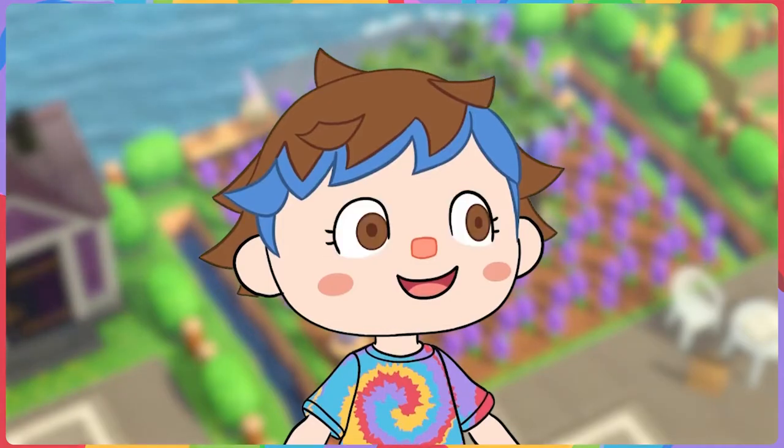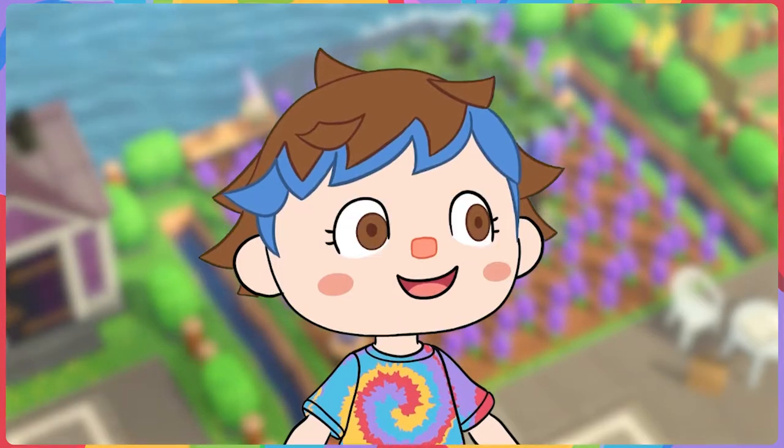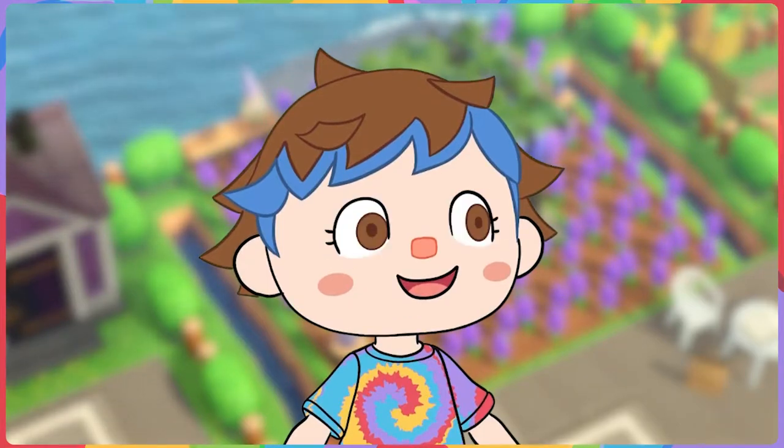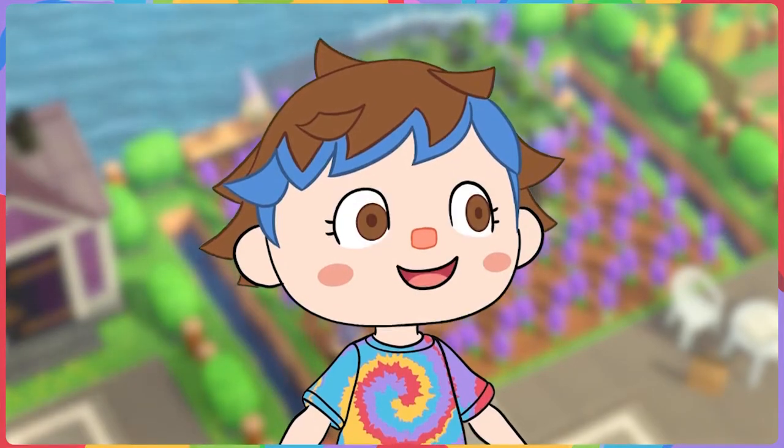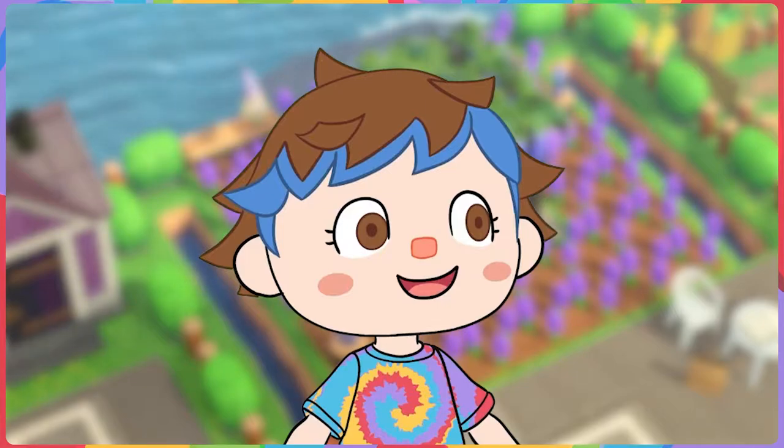Hey Gems, welcome or welcome back to another one of my videos. Today I am going to be showing you how I decorated Diva's section of Gem City. If you've been following along, you'll know that each villager on Gem City has their own colour coordinated area on the island, and Diva's is purple because she is a little purple frog who gets too much hate. Everyone hates on Diva because of her sideburns but I think it is very fitting to her. Anyway, this build took me forever to do, so without further ado let's get into the video.